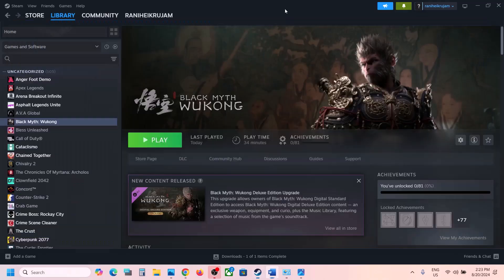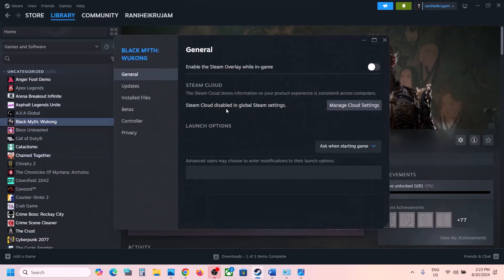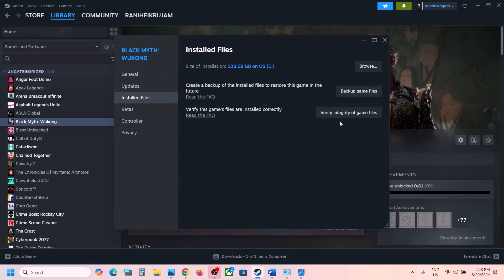The next step is to verify the game files. Go to Steam, right-click the game, select Properties, go to the Installed Files tab, and click on Verify Integrity of Game Files. Once verification is 100% complete, launch the game and check.